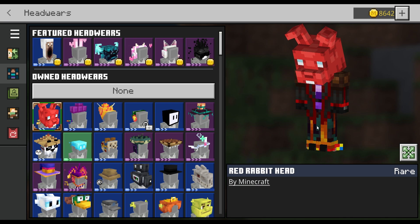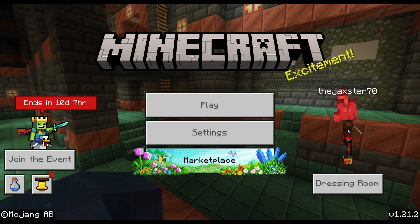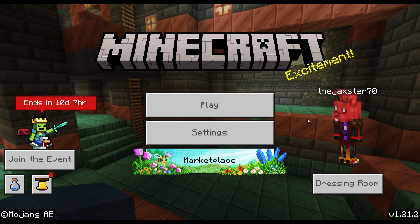Click on it, click Equip, and that's all you got to do. It's pretty simple if you know where it's at. So there we go — we have our red rabbit's hat. Any other questions, leave them down in the comments and I'll try to get a video back to you. Thanks, bye!